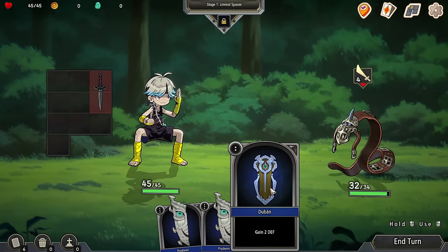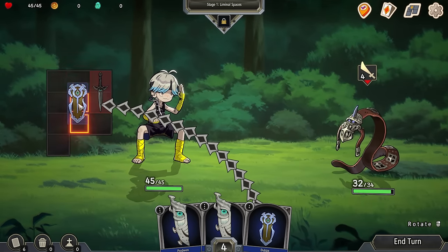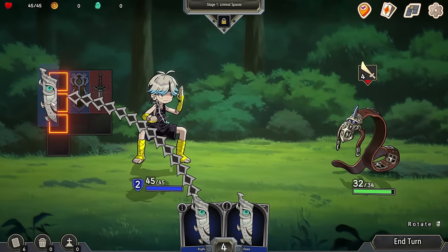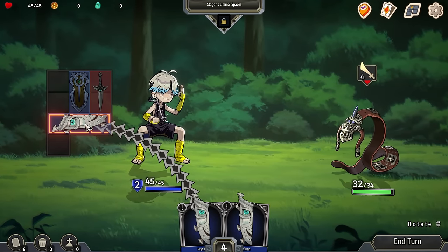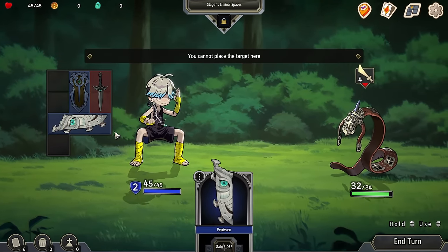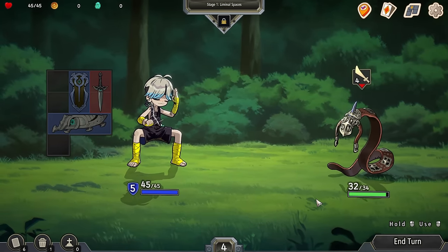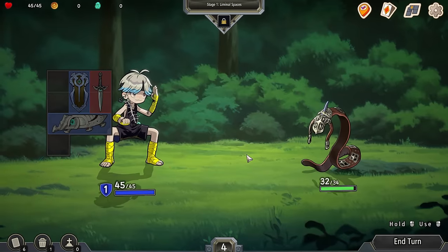We've got this shield here, old Dubon — there's going to be two defense, so we'll throw Dubon in there. Right-click, got that. This one is too big, it doesn't fit. I can't use it. Right-click, use it. I've got five defense now. Blocked.